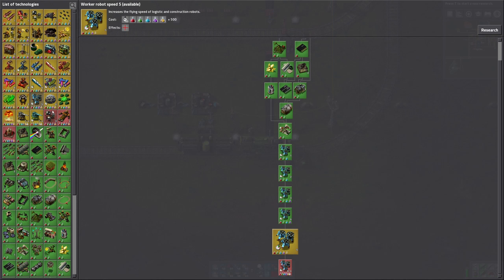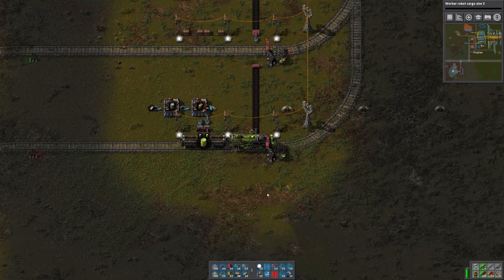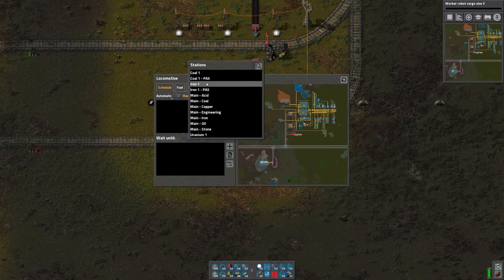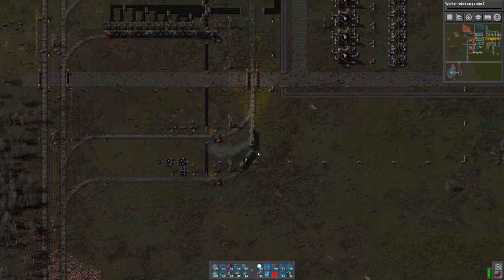Next level speed is 500; cargo size is 450, so we'll do cargo size next. Now we are going to go to the uranium mine — Uranium one. For now, I'll just tell it to go until we reach a circuit condition.